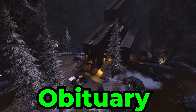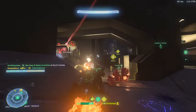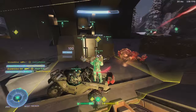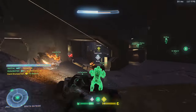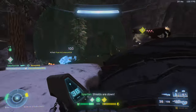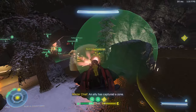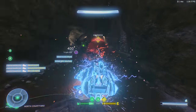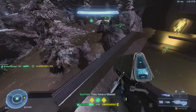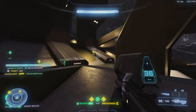One of the best-looking maps has to be Obituary. Guys, we finally did it — we actually have a snow-based map, and it only took two years to finally get here. Obituary is sort of a perfect storm of how you want BTB maps to be organized: many ways to traverse the map with teleporters and bases to provide cover. The best part has to be the open areas to combat with vehicles — you have two Wraiths, many Ghosts, and plenty of power weapons, which makes it pure mayhem. There's a bridge that connects two sides of the map.